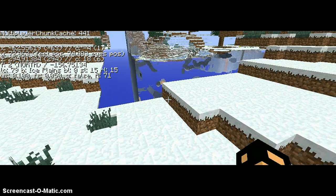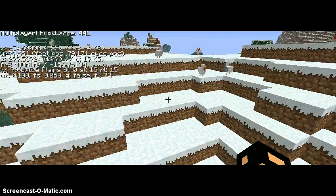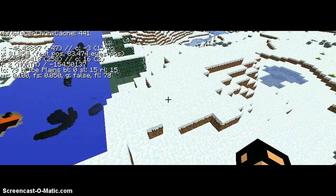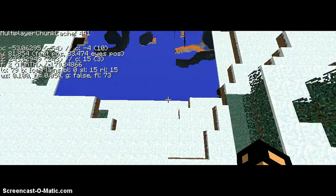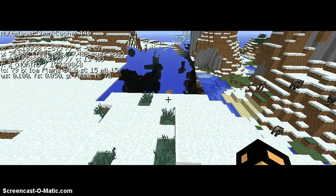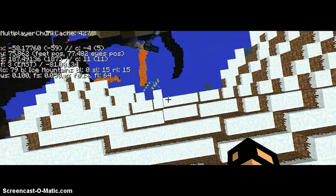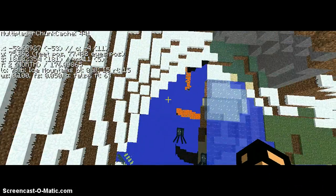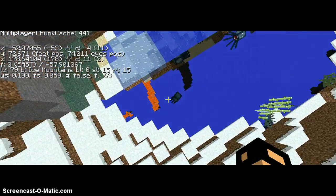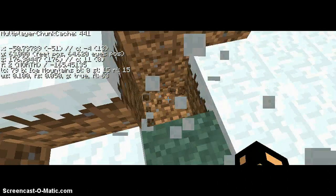It looks like there's a ravine over there. Yeah, ownage — you can find diamonds right there. Hey, squids! Let me come down there. Alright, let's go to the squids.